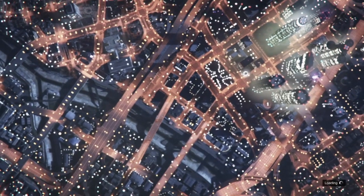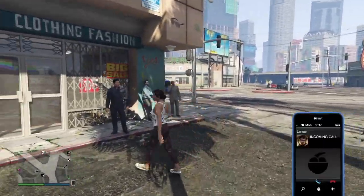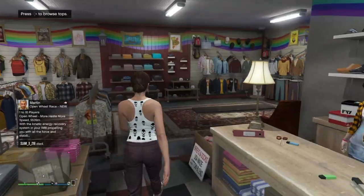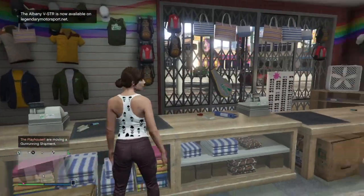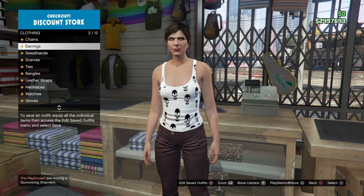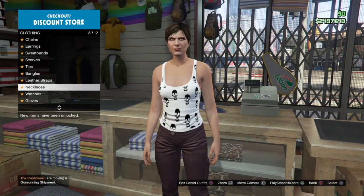Basically, you're just going to make a girl. It doesn't matter how she looks, nothing matters. Once you spawn in on your girl character, you're going to want to go to any clothing store — I prefer this one but you can go to any one you want. Make sure you're in passive mode because people are going to try and kill you. Make sure there are no accessories on, but you're going to add gloves — Light Woodland Tactical — and make sure you have no other accessories on.